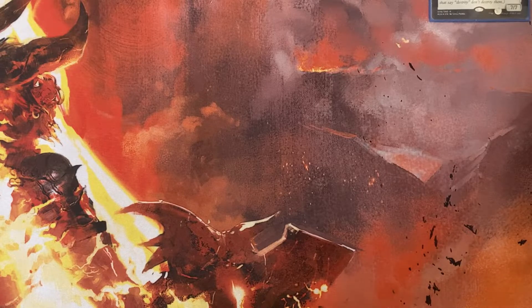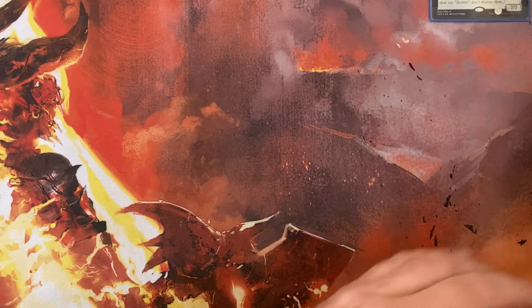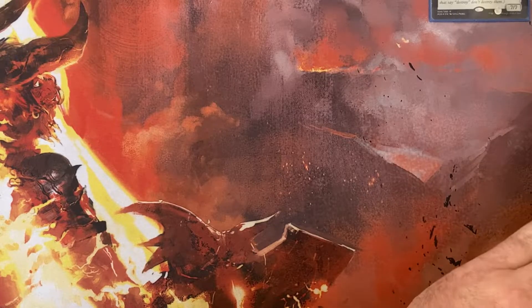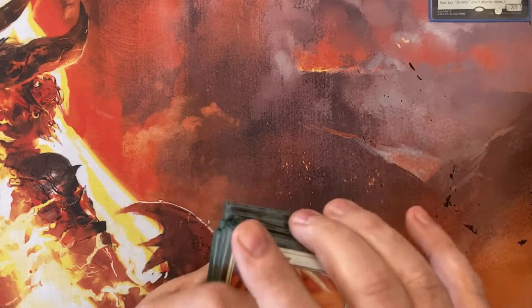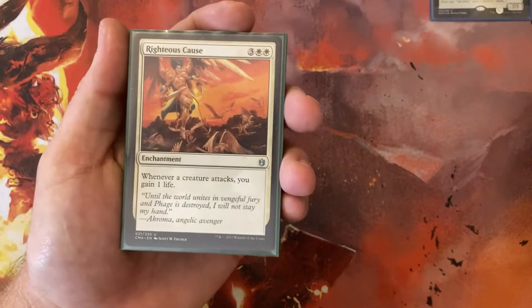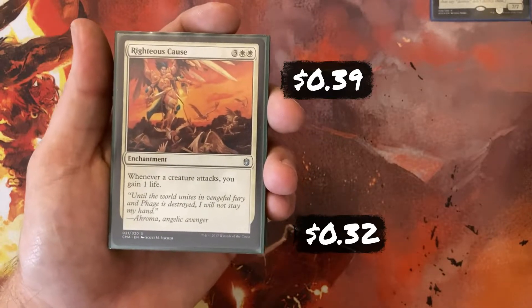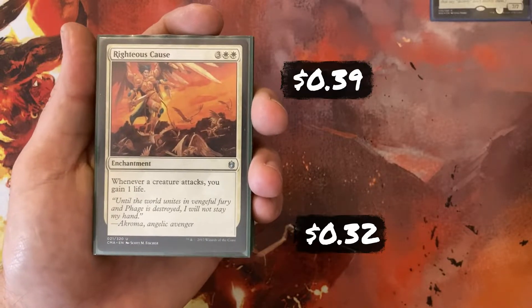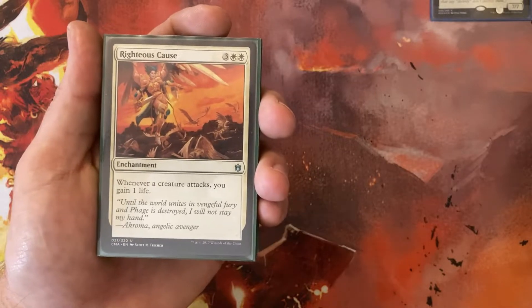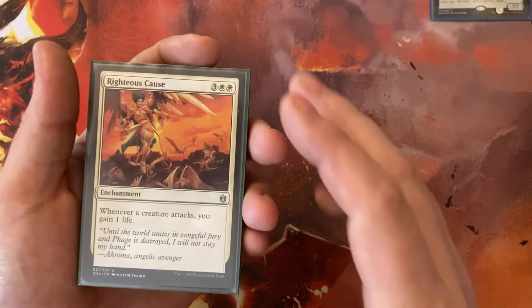On to our enchantments — we have 7 enchantments, 10 artifacts, and one enchantment artifact. This is where I get a lot of my ramp from, a little bit of card draw, and a little more life gain. Righteous Cause — 3 White White — whenever a creature attacks, I gain 1 life. This pairs very well with Archangel of Thune. With both on the battlefield, if I swing with 4 creatures, that's 4 separate instances of life gain, so each of my creatures will get 4 +1/+1 counters from Thune before the damage is even done.